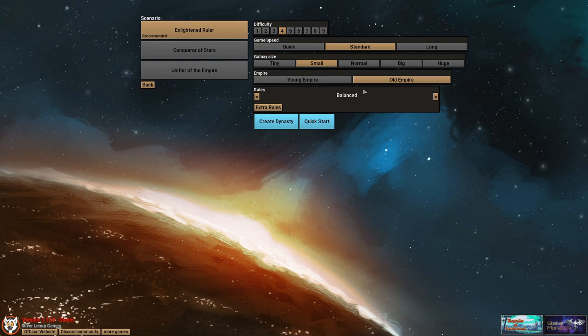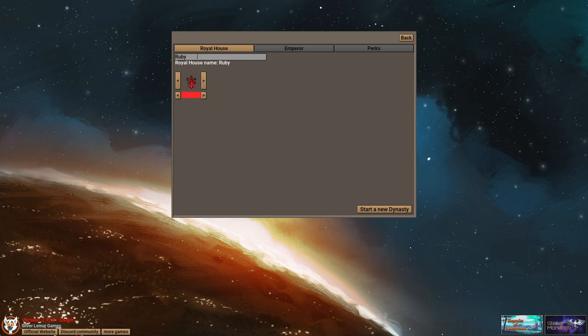The idea with this game is that you're going to be taking control of one of the noble houses. You have to handle a lot of diplomacy with the other noble houses and you'll also be fighting aliens. You can create a dynasty or do a quick start — let's create a dynasty.